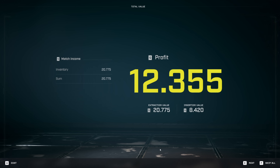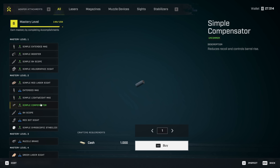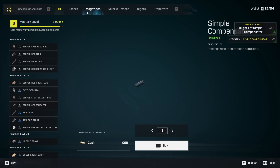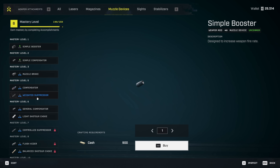At the end you get a little profit overview, which is quite nice. It even calculates the profit for you — that's your extraction value minus your loadout value. You then use your mate cache to get better attachments that you just unlocked by leveling up your mastery level.